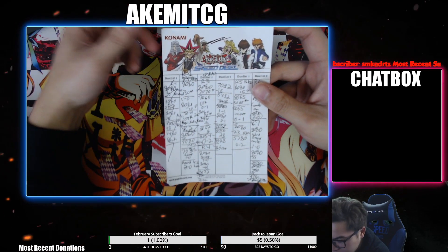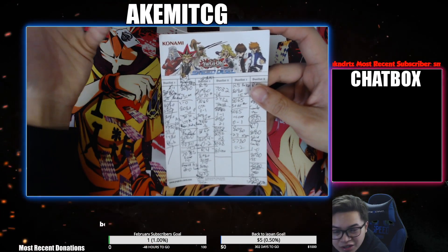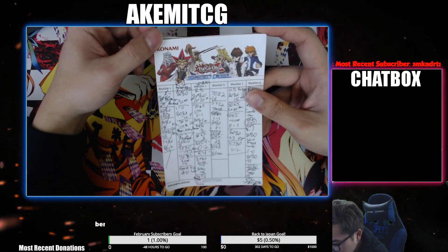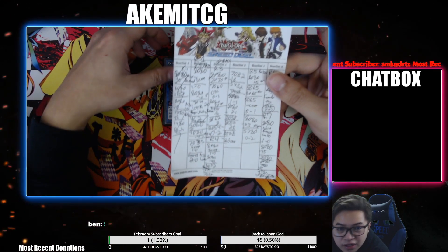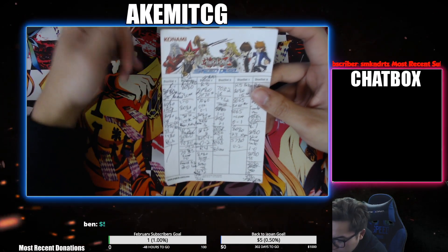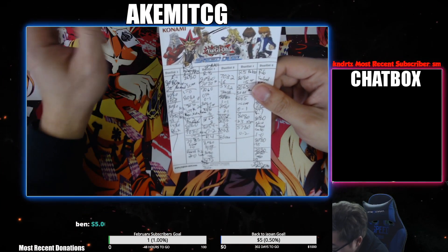Round three I played against Spyros. He bricked, I bricked, but he ended up drawing into a monster card and he had Souls in hand, so that was a wrap for game one. Then game two he completely annihilated me with Spyros. I did draw him once but next turn he just recovered. I Called by the Grave but hit the wrong target — it was just me not knowing the matchup that well. I didn't know the Spyros choke point, so that was completely my fault. I lost, bringing my record to 2-1.